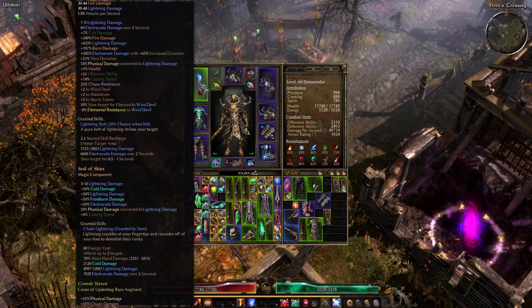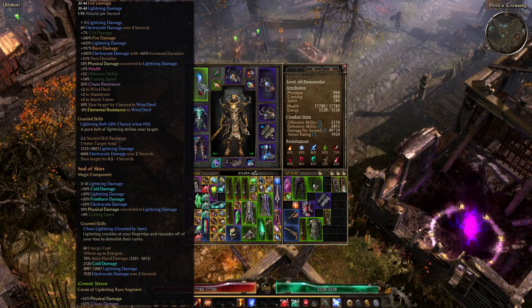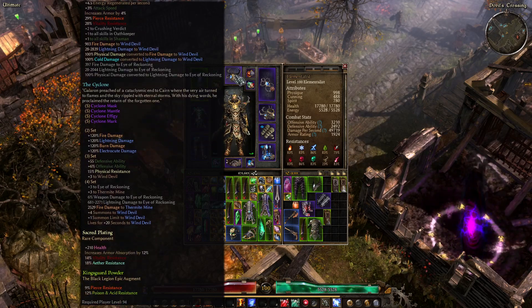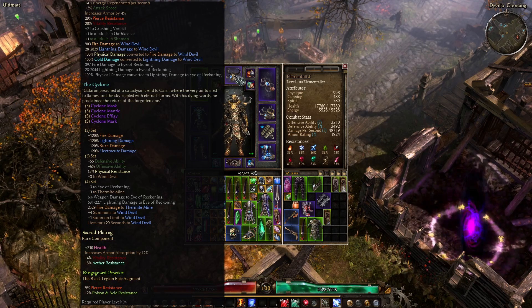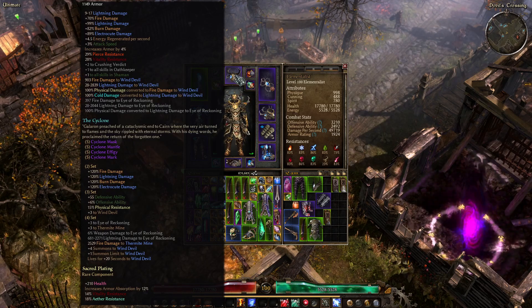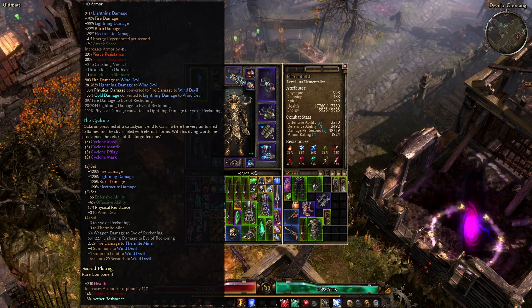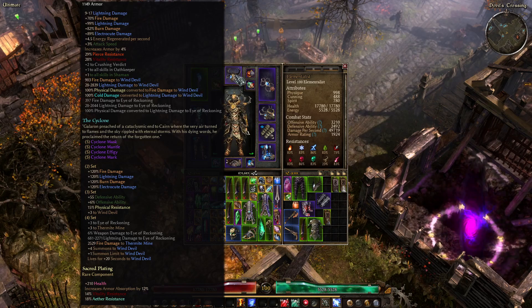Using this weapon for the Wind Devil minus Elemental Res. This set gives basically four Wind Devils at one time, and the Wind Devils live twice as long. All the damage is Lightning Damage, and I didn't do any physical damage stuff, so I basically just do a crap ton of Lightning Damage on my Wind Devils.